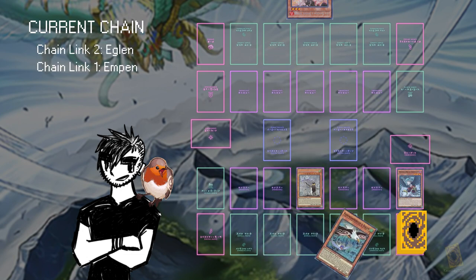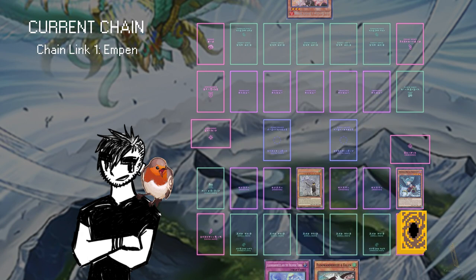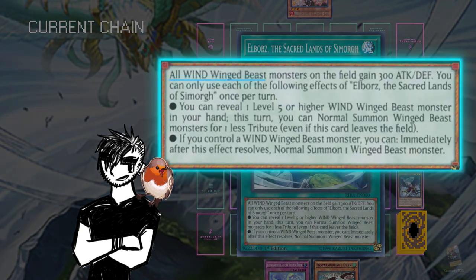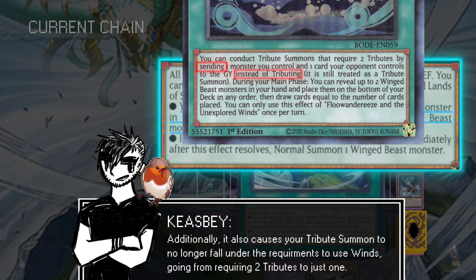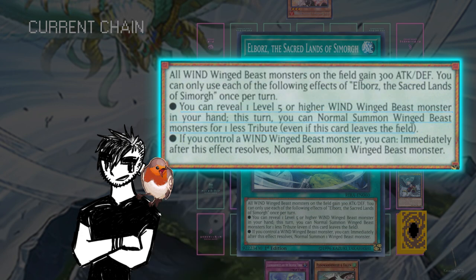I'll briefly mention the Simorg field spell isn't too bad either, especially given that in this most basic version of the opens, you don't have Map. It gives all your wind winged beasts — so all your big birds — a boost by 300 attack and defense, allows you to reveal a winged beast that's level 5 or higher in your hand and tribute it for one less tribute. A huge side note: this does not interact at all with Unexplored Winds, since Unexplored Winds removes any tribute of monsters and instead sends to grave to perform a tribute summon. And lastly, the Simorg field spell allows you to get one additional normal summon of a winged beast for the turn.